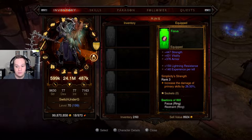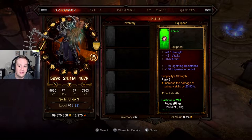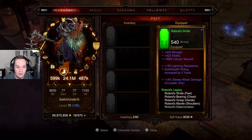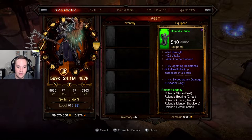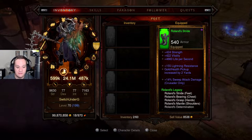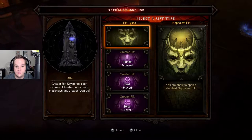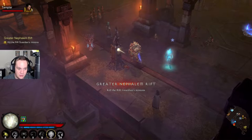Focus is equipped with Simplicity Strength, which increases the damage of all our primary skills and it's only rank 3. So we're probably going to switch out Simplicity of Strength for something else. Our base damage right now is 24.1 million, defense 590k attack. When we're fully charged, those numbers go crazy. So let's hop in there.